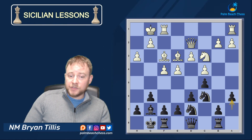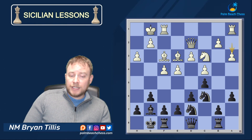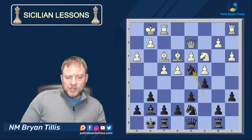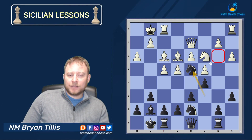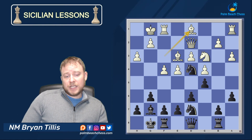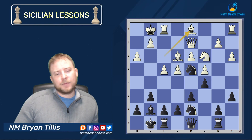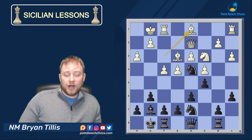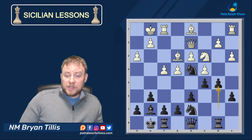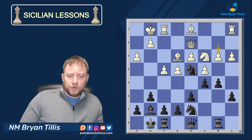He got tired of that Bishop being there. Only now do I take on A6. You'll occasionally see moves like A4 here to slow down the process — my opponent did something even worse than A4: A3. So now I go Knight d4, eyeing that key square. We see defense already, but it won't help if he captures on D4 because the only thing that could potentially keep White in the game is the bishop pair.